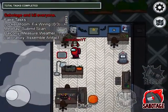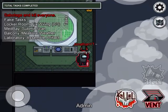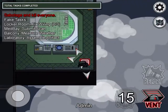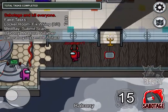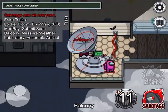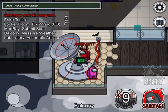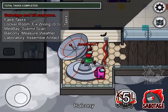Office vents are connected to everywhere in this map, so as an imposter you should try to take advantage of that. But be careful — some people can hide in this little area, and I don't really know how they do it.